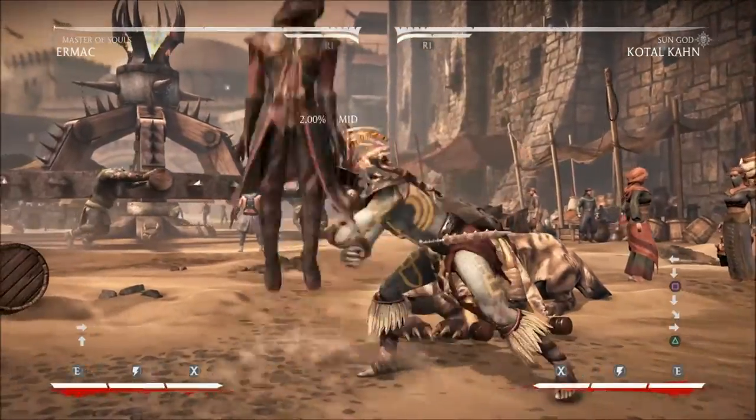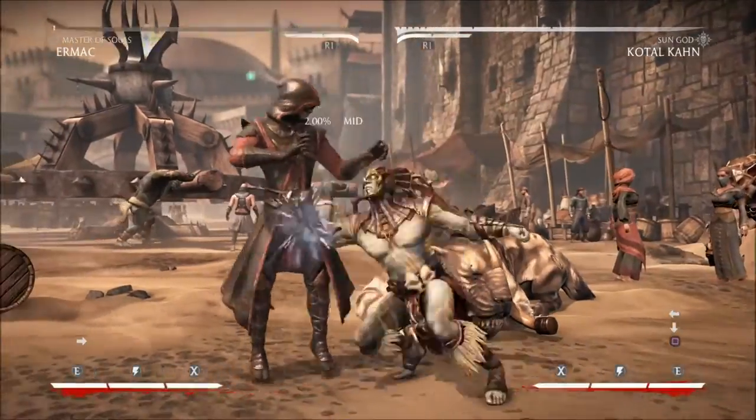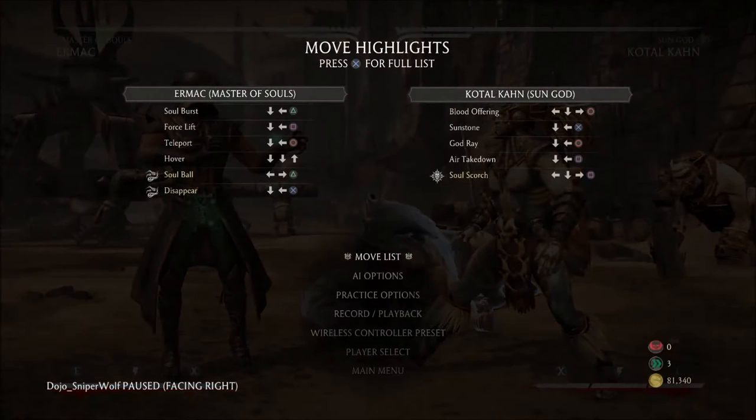So is there anything you can do to get out of it? Backdash, neutral jump, jump forward, jump backwards — these all work. Backdashes do have limited invincibility, so you can use them to get out of situations like that. You have to be on top of it and know that he's going to do it, otherwise you'll slip and get choked.